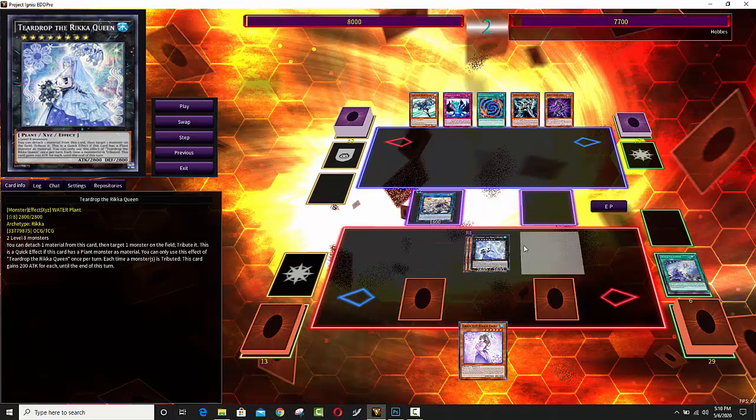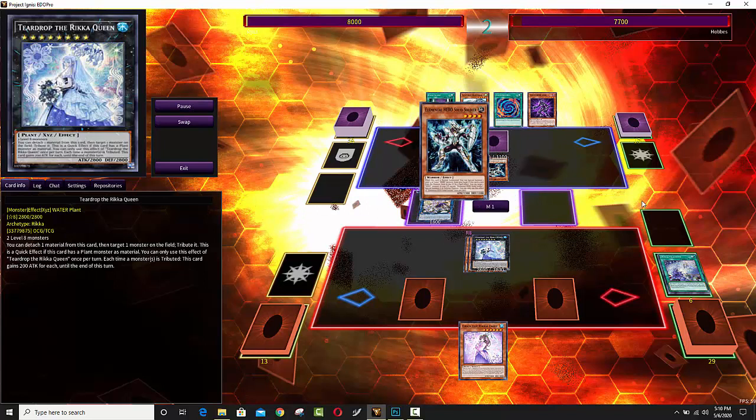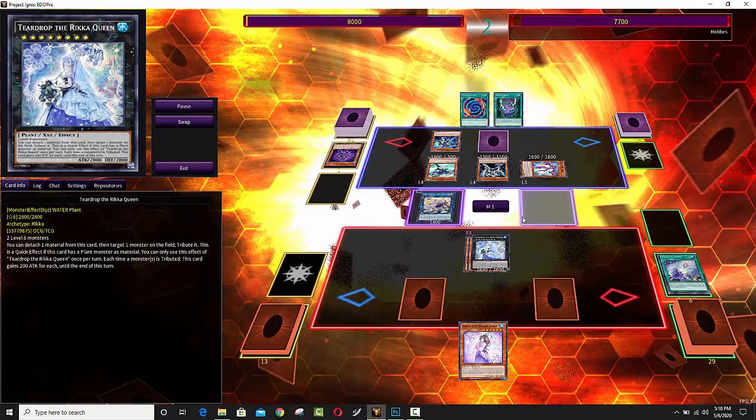A lot of people, myself included, were a little disappointed with the Rika eight. She was a card on the cover of the pack, but she's just kind of like a watered-down version of Dengirisu — wanted a little bit more from her. Heroes are going to go second here and might be looking to power through this board. Rika are not going to give you the strongest disruptions.